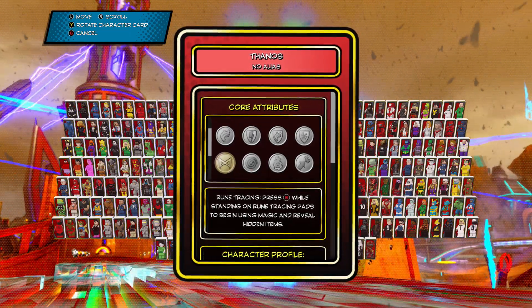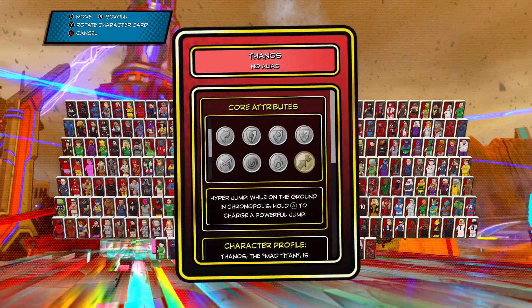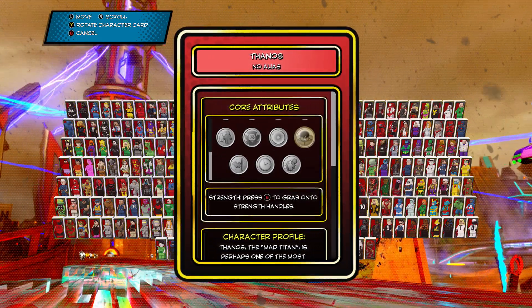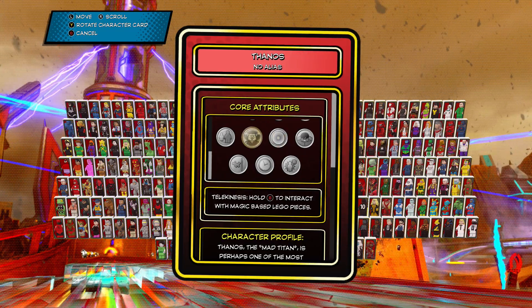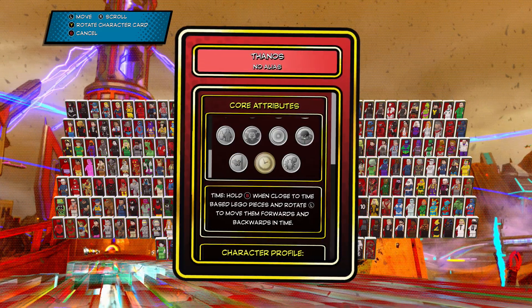Thanos — no alias. Look at that: toxic gas, flight, repair, smash, toxic goo, fire protection, electricity protection, heat, rune tracing, portal create, mind control, hyper jump, strength, target, telekinesis, teleportation, wall climbing — wow, I haven't tried that yet — time, quick teleport.